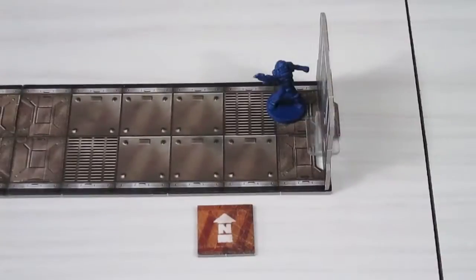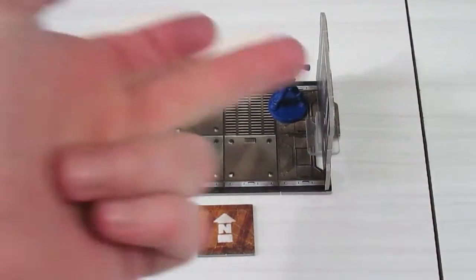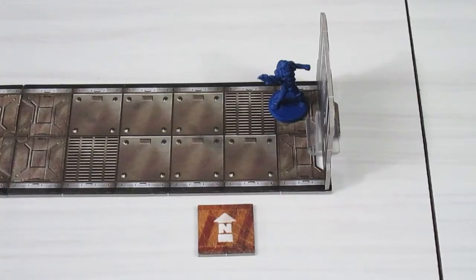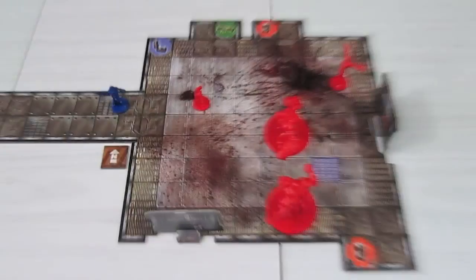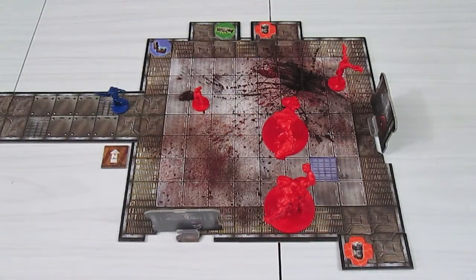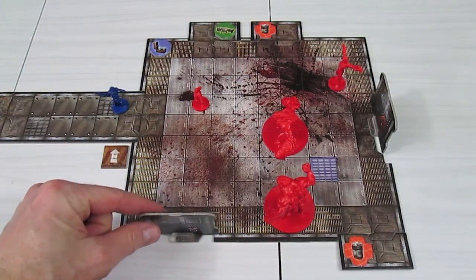The marine already had one energy cell, so he now has three ammo tokens for the BFG. He also has the red key card. Back to the board - the demon player draws a card but plays nothing, just suspicious with eight cards. Our marine, now equipped with the best gun in the game, is not going to fool around. He sprints eight spaces toward the exit.